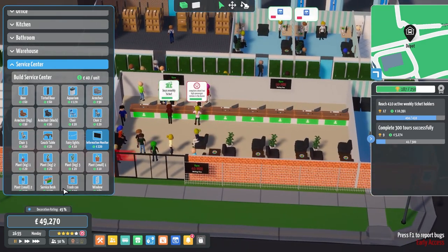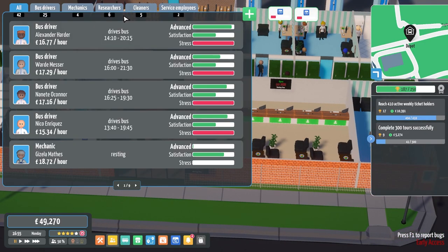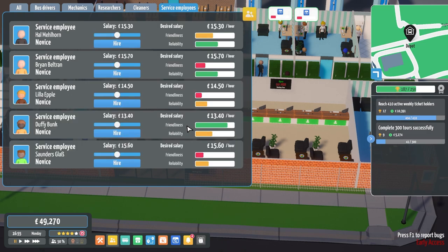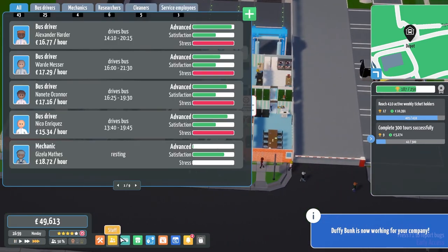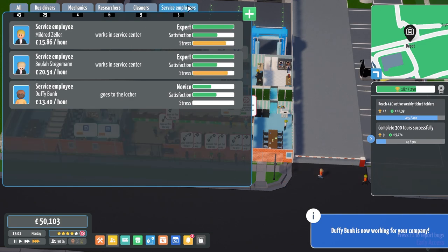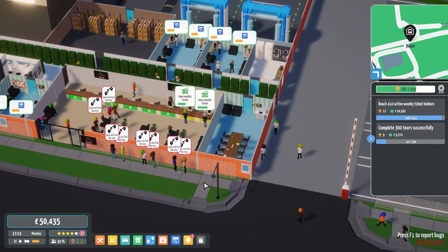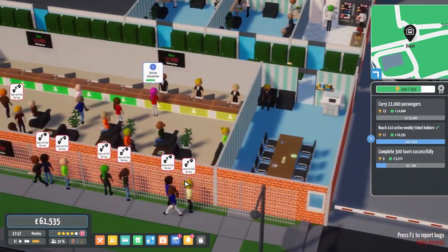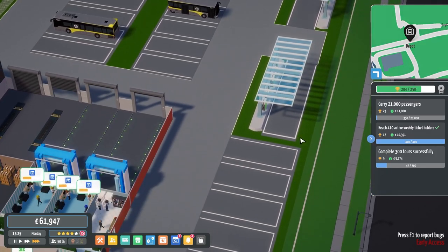That says 90 minutes and that says 40 minutes — that is not good. So let's hire some more service employees, which are friendly — which is just you right now. I need more service employees please, that are friendly. We are absolutely steamrolling through all this. We could expand but we don't want to right now. Did we get the double decker? The double decker is still being researched.